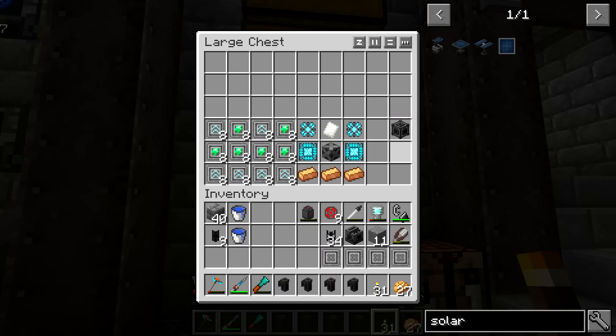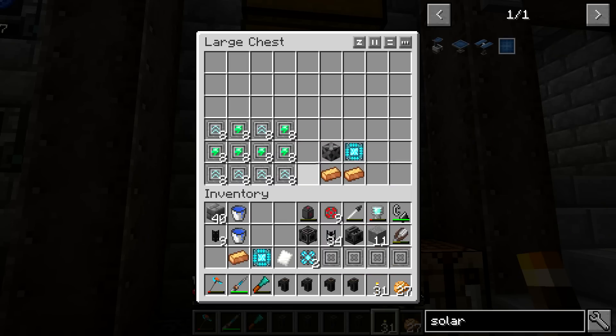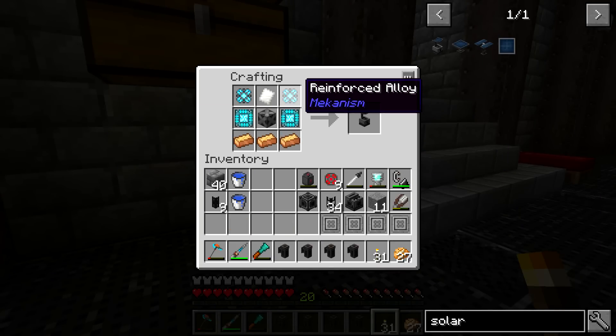We've got an advanced gas tank which we're going to be using to collect the tritium, and the quantum entangler porter for power. The last thing that we're crafting is what we need to turn the lithium into tritium — all we have to do is put it into a solar neutron activator. This is a little bit more annoying to craft than the pumps; it does require elite control circuits, which means you need a fair bit of reinforced alloy.